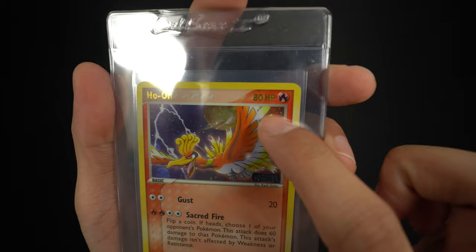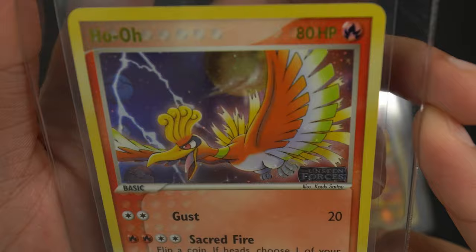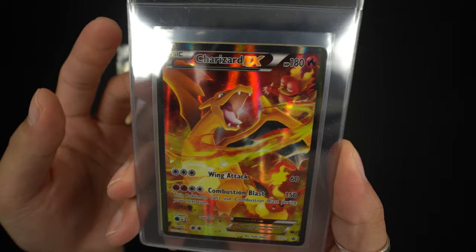These cards I actually bought recently. This one is a reverse holo Ho-Oh from Unseen Forces — love the gold text and HP right there. Ho-Oh is probably one of my top five Pokémon. For Unseen Forces the reverse holo uses a Pokéball design that kind of looks like planets in the background. I love this card so much.